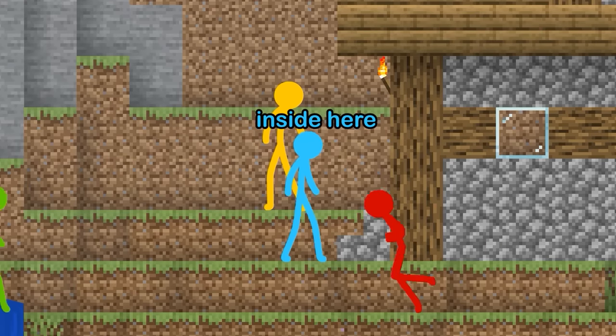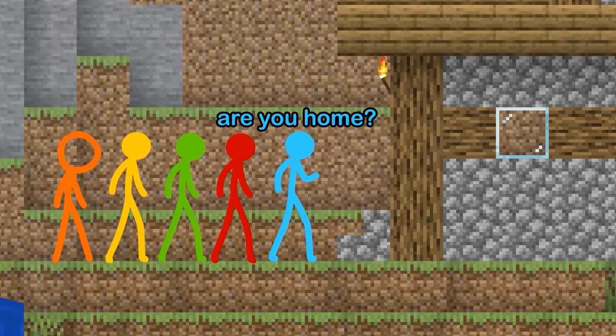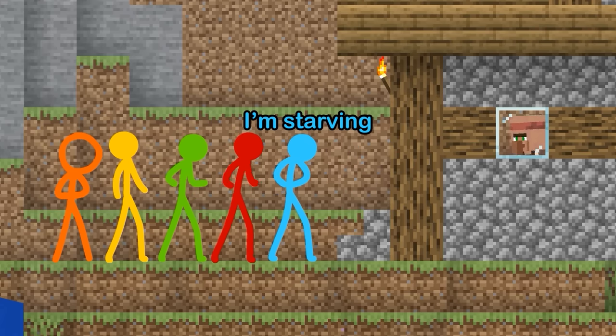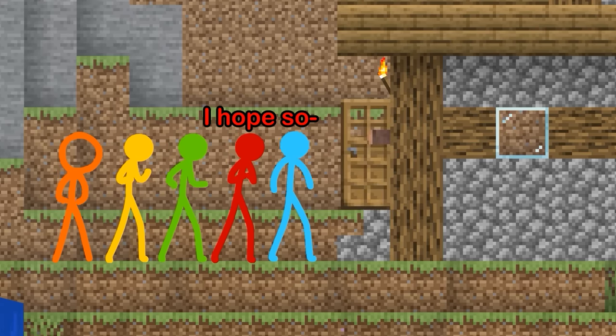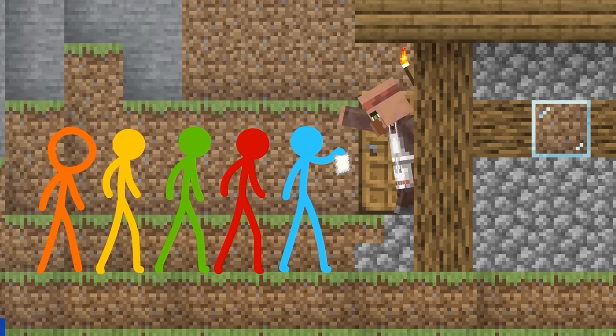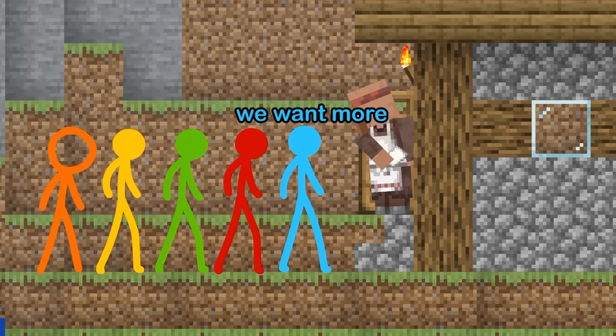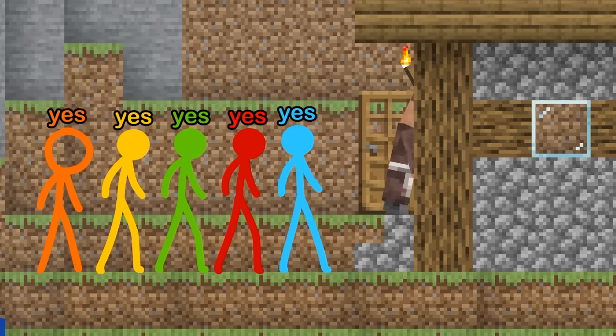The mystery chef should be inside here — unless they lied. Hey buddy, are you home? He better answer, I'm starving. Oh. How's it going? We're looking for a recipe. It's ramen noodles — we want more recipes. Please, villager. Yes — we get our recipes!